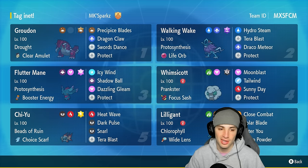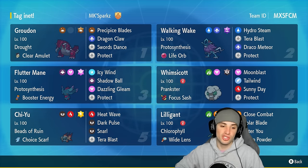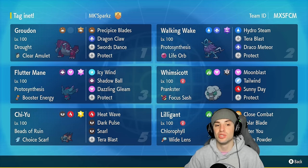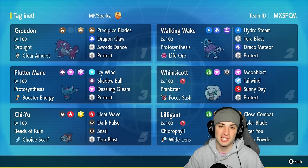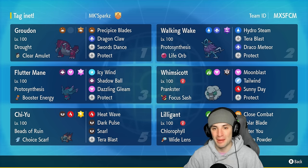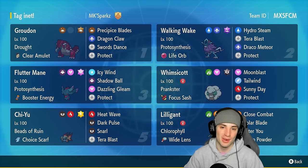Walking Wake is good for special attacking damage, same thing with Fluttermane. Fluttermane has Booster Energy just in case the sun is not there. Our final two Pokemon are Chi-Yu, a great special attacker rocking the Choice Scarf so it can outspeed most, and Lilligant, which doubles its speed in the sun and has Sleep Powder with Wide Lens so we never miss. Rental code is in the top right — let's hop into our first match!